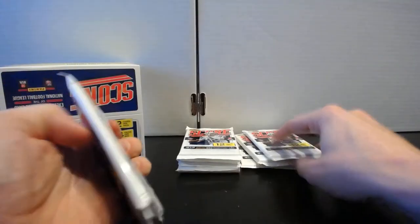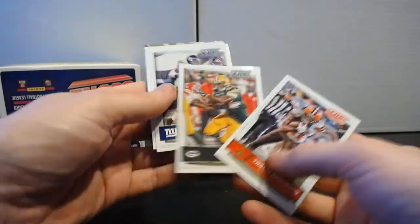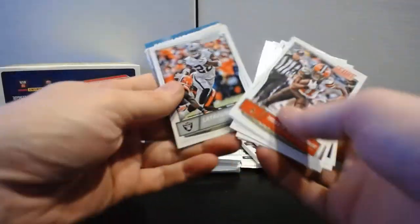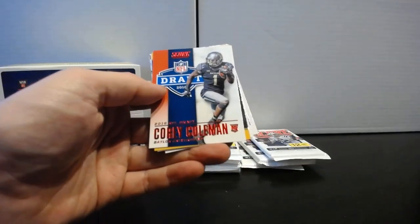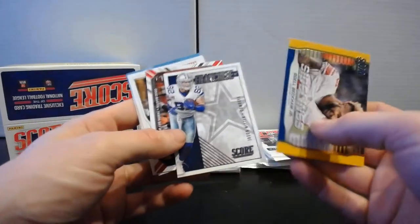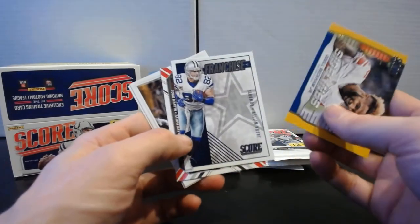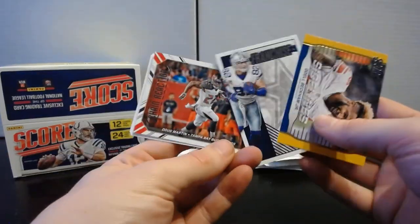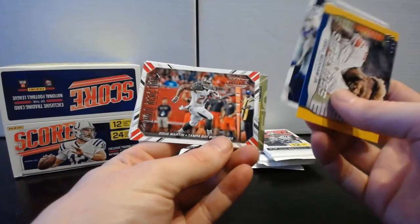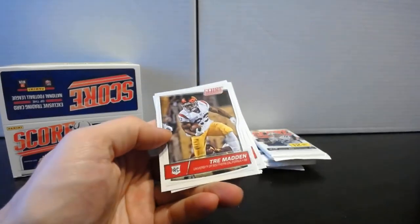About seven more packs to go. Pack eighteen: Travis Benjamin, James Starks, Landon Collins, Garrett Celek, Latavius Murray. We got another NFL Draft Corey Coleman — this one's red. Sidelines Odell, Franchise Jason Witten — not with the franchise as of about two days ago, but hopefully he'll enjoy the booth as well as Romo did. Rookies: Trey Madden, Devontae Booker, and Cardale Jones.